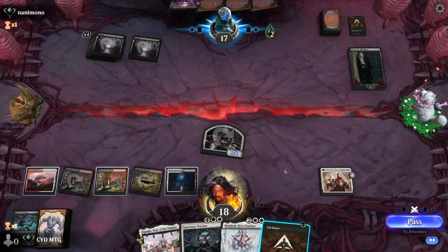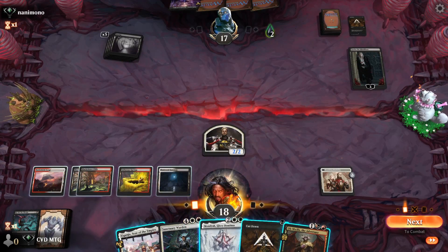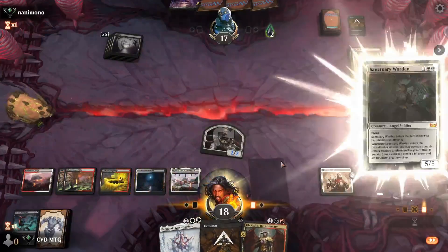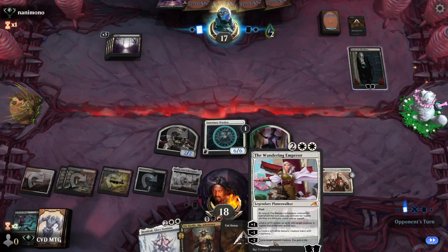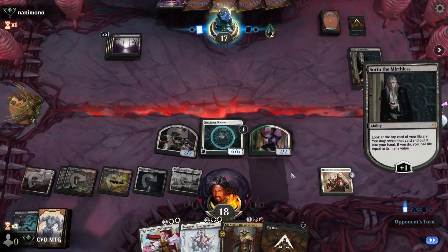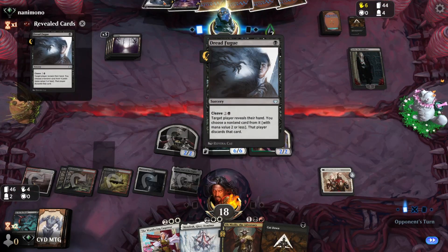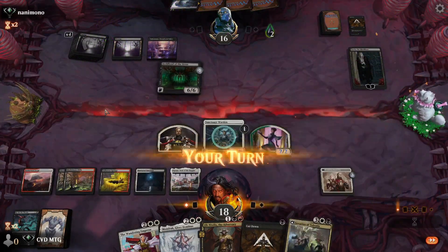Obnixilis is very good, just a little bit awkward with the mana we have currently — we can't go Mondrak into Ob. We could just play our Sanctuary Warden and hope next turn we draw another land. Let's get in for two and play the Warden. We draw an Emperor. The opponent pluses Sorin and hits a Dreadfugue — so if they cast it with Cleave they can hit whatever. They play an Arch Fiend.